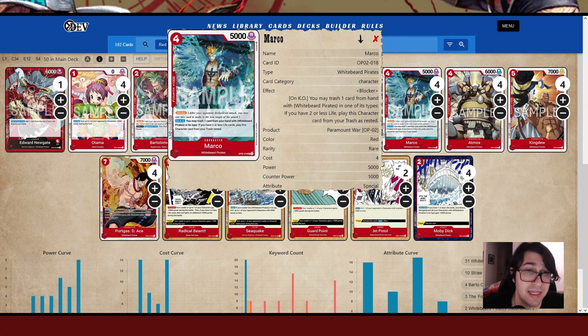Next up is Marco, one of the best cards in the deck and one of your main ways of surviving. It's a 5k attack and 1k counter blocker. On KO, you may trash one card from your hand with Whitebeard Pirates type; if you have two or less life cards, play this character card from your trash rested. This is a very resilient blocker you can keep reusing as long as you have cards to pitch. Your Moby Dicks are useful for that — even if you have one on the board, you can pitch it for Marco. You have to be careful not to go too crazy, because opponents will try to target the Marcos. If your opponent tries to get rid of Marco, be careful about when you block with it to make it as efficient as possible.